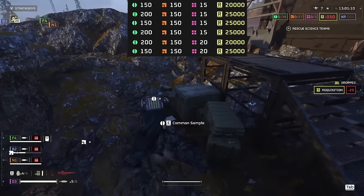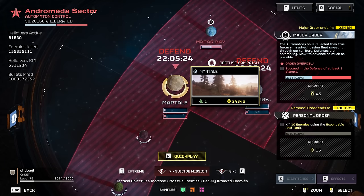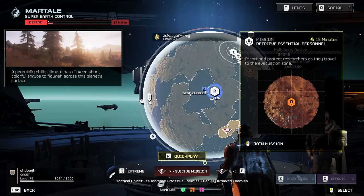Howdy and hello, I'm Doh, hope you're doing good. Given the new ship upgrades, you're gonna need a lot more samples. To get those, look for defense campaigns on planets — find the one that has it, click it, then search for a shield with an arrow on it. The map orientation does matter.